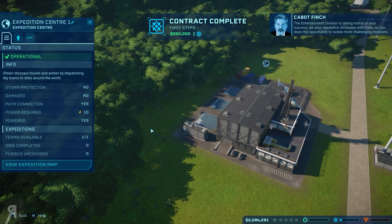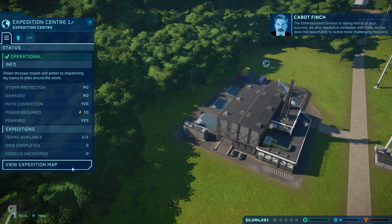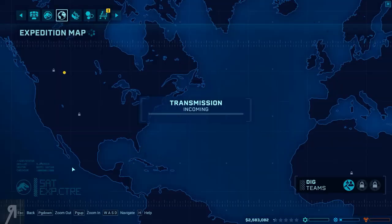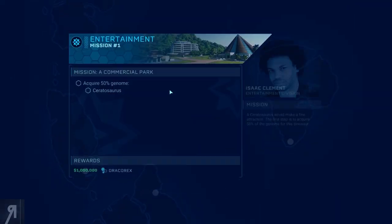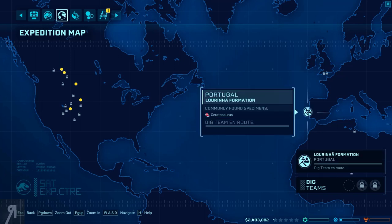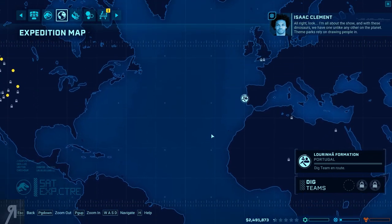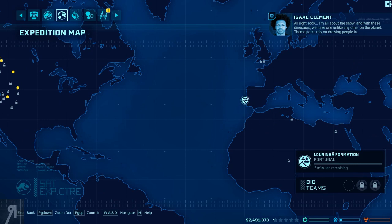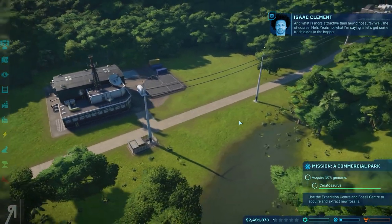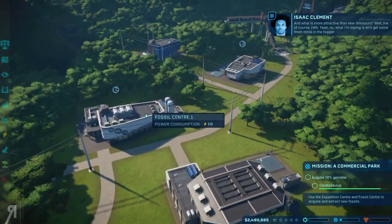The entertainment division is taking notice of your success. As your reputation increases with them, so too does the opportunity to tackle more challenging missions. Isaac says he's got some cool stuff and wants us to be part of the winning team. We're sending out one of our expedition teams. Theme parks rely on drawing people in, and what is more attractive than new dinosaurs? Let's get some fresh dinos in the hopper.